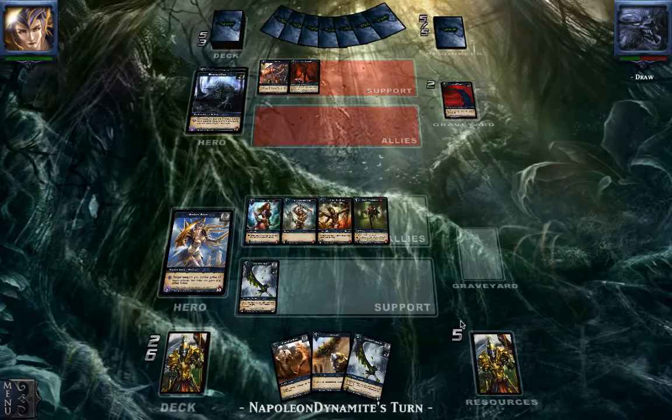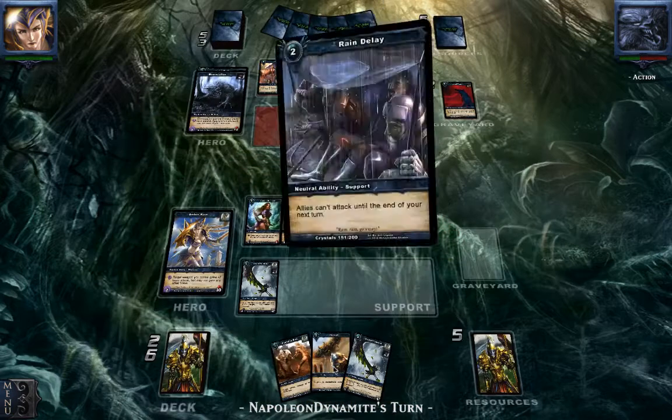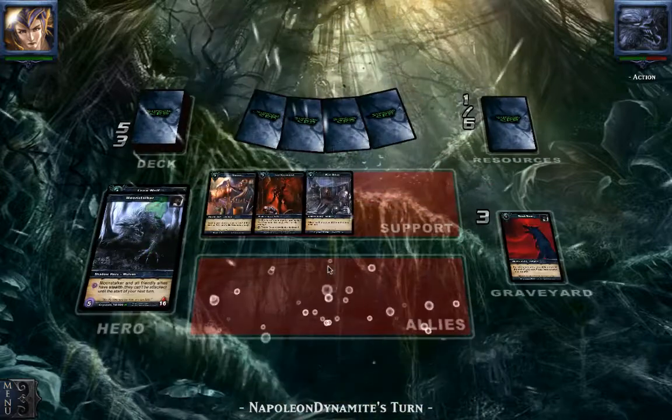So next turn he really has to hide, and the turn after he can also hide because he has a lot of Shadow Energy. Maybe next match I'm going to play a different deck. But we'll see — here's a Rain Delay, it's going to stall me a bit.